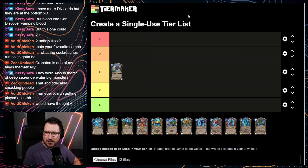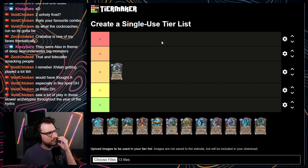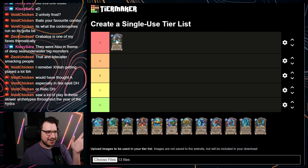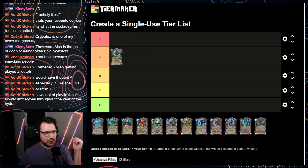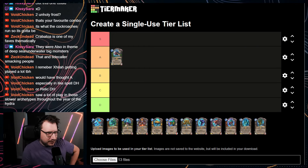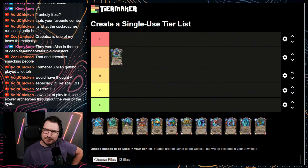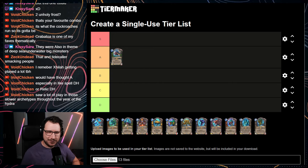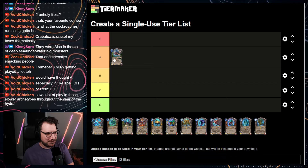Void remembers Zilliax being played a lot but wonders if it was truly A-tier impactful. I'm rating these similar to the Titans: S tiers were basically game-winning cards in a vacuum, A's were very good but needed a little more support, and B's were decent or niche. Maybe by that logic it is an A — it was very strong, and if you left it alive it could run away with the game. I don't think it's S, but I'll go with A.